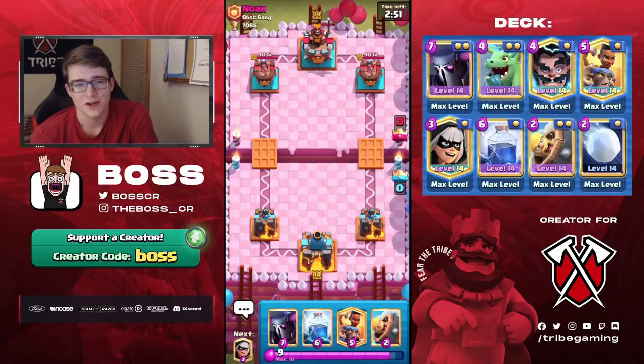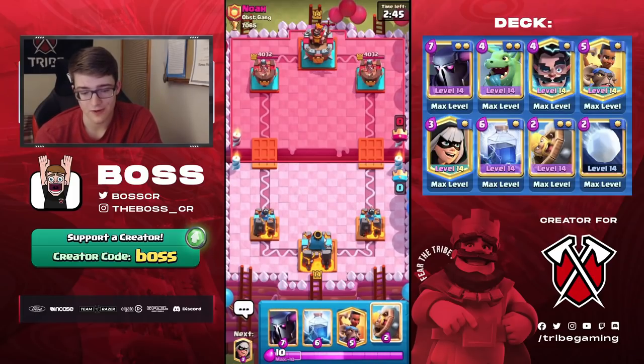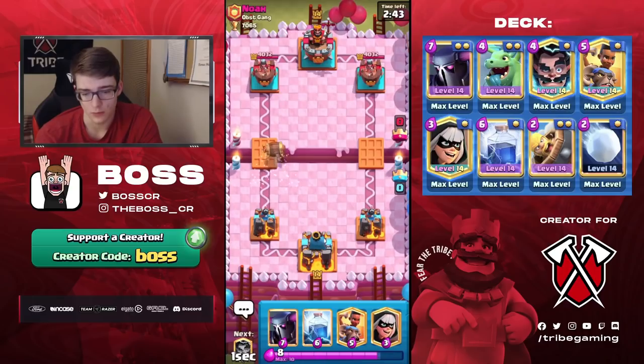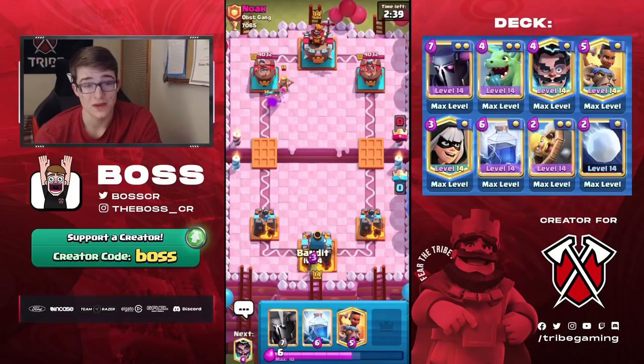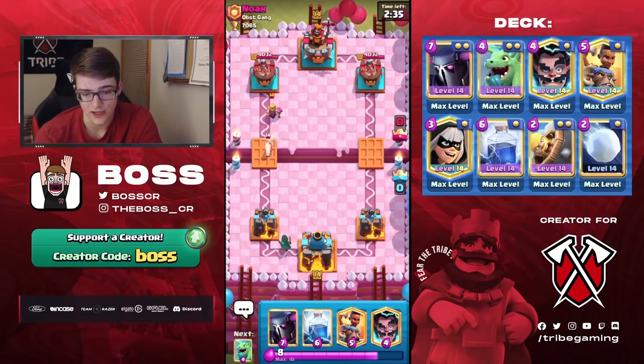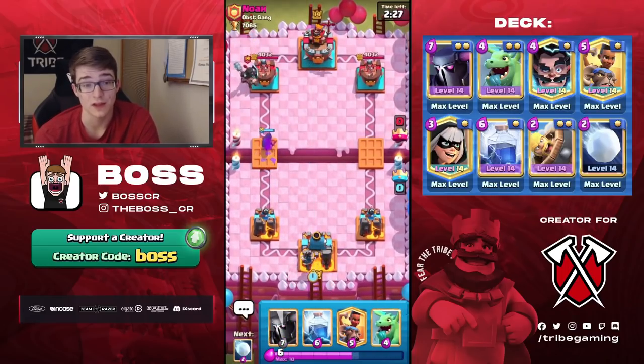Alright, so we found our next game here against Noah. I guess we could just start with a Barb Barrel. He just cycled a Mother Witch, so maybe this is Royal Giant or Pekka — there's not a lot of decks right now that have Mother Witch in it, but RG or Pekka are really the main options. Unless it's something off meta, I guess we'll find out.